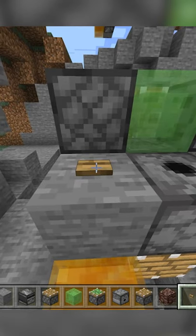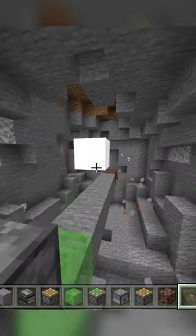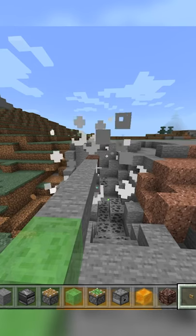Stand on this honey and place a button on this block and press it every 4 seconds. You'll pick the button back up to place it again, and you can AFK making a tunnel or use it to blast mine.